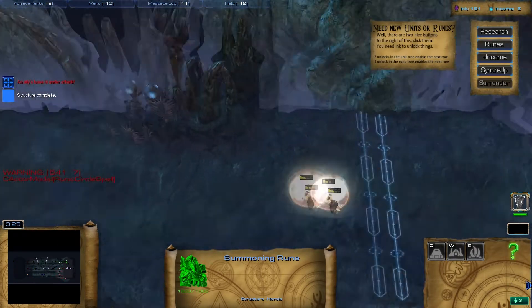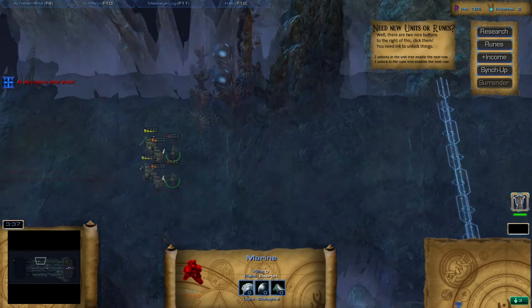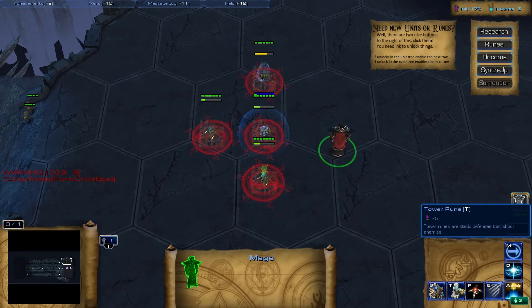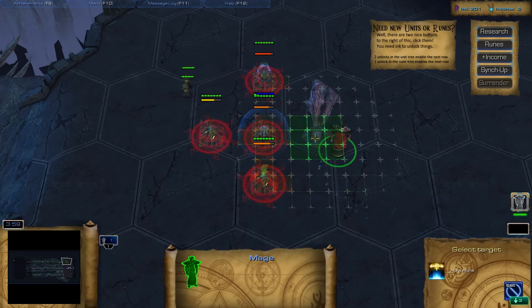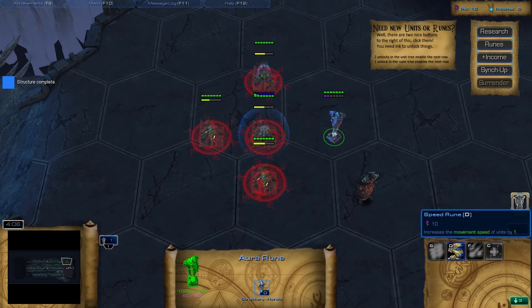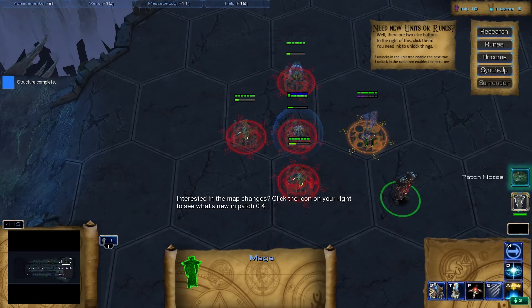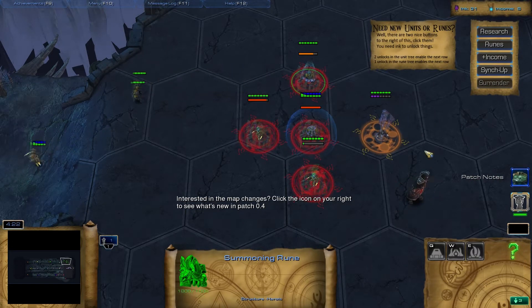I'm not exactly sure what I'm doing but it actually looks like a really cool game. Everything's burning on my end. I can't see the hotkey - there we go. Tower rune, spell rune, aura rune - I want to give that a shot so I'll wait until I get enough for it. Spell runes, whatever, go for it I guess. Some cool stuff going on here.